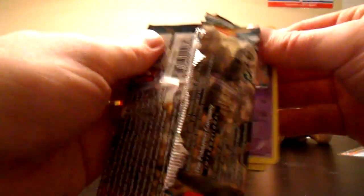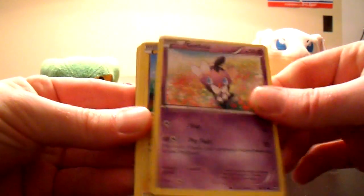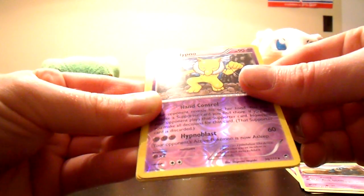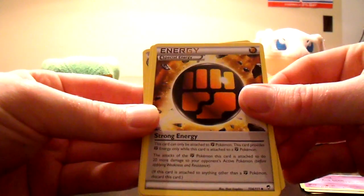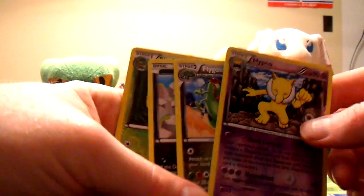Heracross pack. Code card's stuck in the pack. We got Gothita, Pikachu, Clefairy, Drowzee, Gulpin. Hypno Reverse — and that's a rare. So very nice there. And a Politoed, regular rare. Strong Energy — that's good. Full Heal and Weezing. Three Reverse rares, which is not bad.